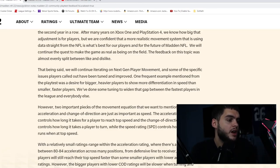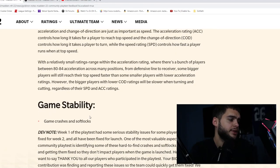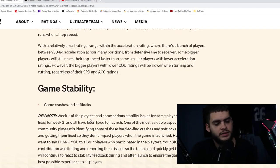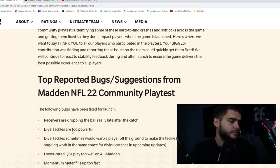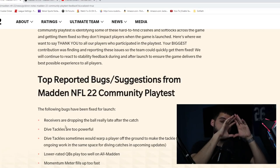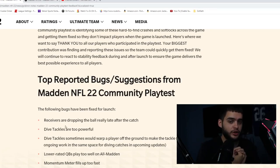Game stability, crashes, and soft locks are being worked on — not gameplay-related but important fixes. Now on the bugs fixed for launch: receivers dropping the ball really late is addressed. Darren Waller would catch it, come down, turn upfield, and the ball would just fall out — like a college player dropping a touchdown — and it wouldn't even be a fumble, just an incomplete catch. Dive tackles are also fixed; they were too powerful and would sometimes warp a player off the ground to make the tackle.